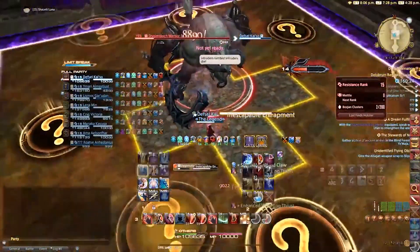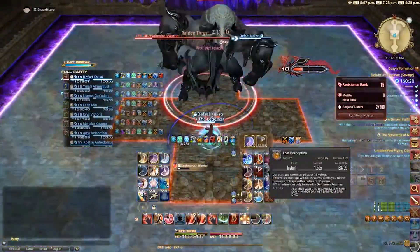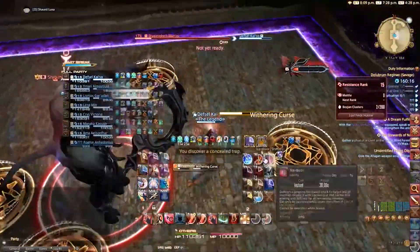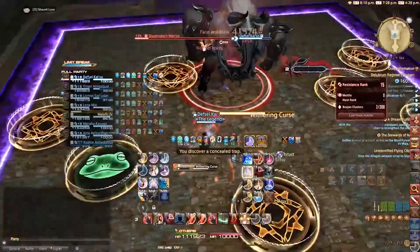After that he will cast Inescapable Entrapment again, with the only difference being that you will need to step into a trap twice. For example he will cast Withering Curse and right after Surging Flood. That aside there is nothing new here.